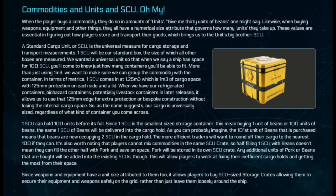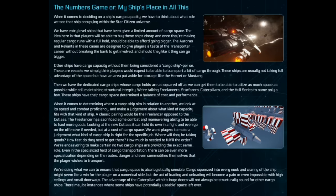One SCU can also be picked up and moved around by a person and does not need to be attached to a cargo grid. It can be sitting around on the ship but does not need to be magnetically held. Moving on, the numbers game is about trade-offs. If you get two different ships, for example a Freelancer and the Cutlass, the Cutlass is much more aggressive but trades off with having less cargo space compared to the Freelancer.